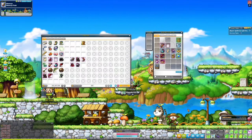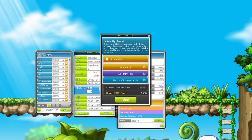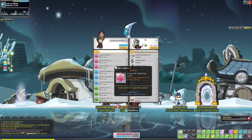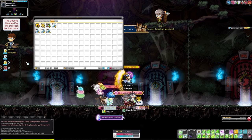Let's get right into this video. In the last episode, we upgraded all of our equipment to 6% dex, as well as learning ways to optimize our damage and where to even find bonus damage. In this episode, we will be taking on Chaos Root Abyss. I'm super excited for this, so let's get right into it.